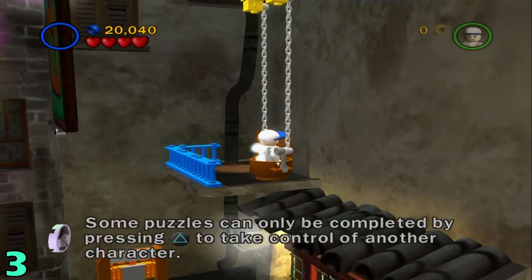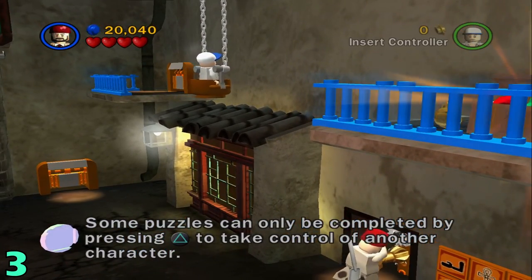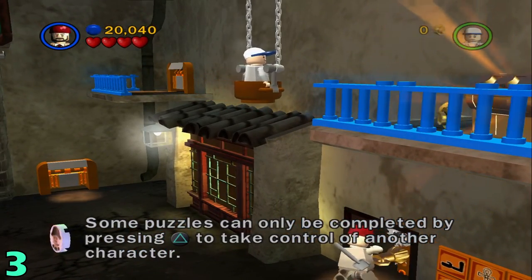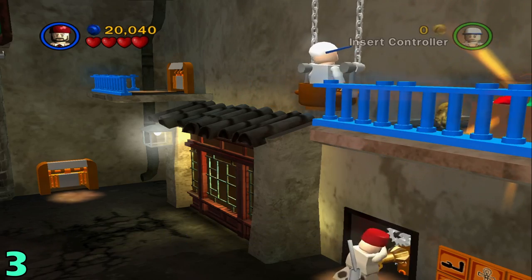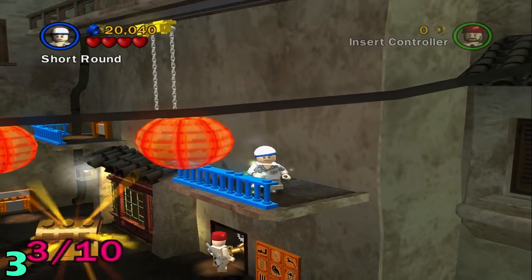Then once you're up here, hop in this little pot, switch characters, and turn the key. Once it's all the way across, you'll jump out, then switch characters and you'll get number 3.